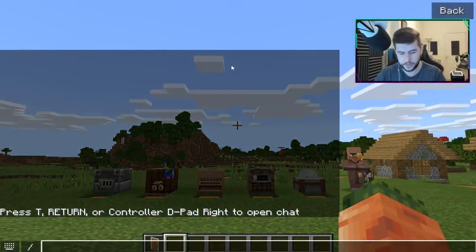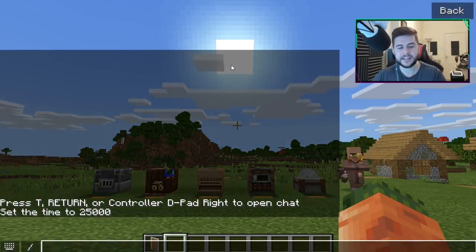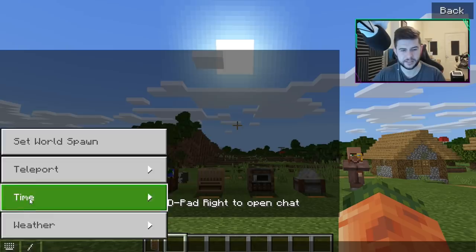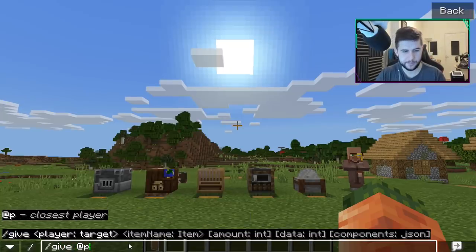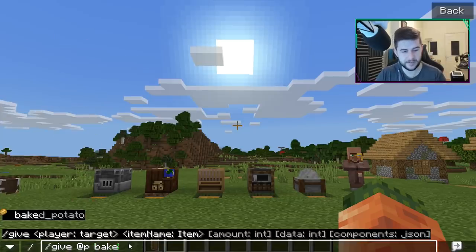Something I noticed — if we type slash 'time set day,' everything is in black, outlined, and so much easier to see. It makes life so much easier. Doing slash 'give @p' and then you've got all the items listed — just so much easier to read. Let's give myself a baked_potato, because who doesn't love a baked potato.